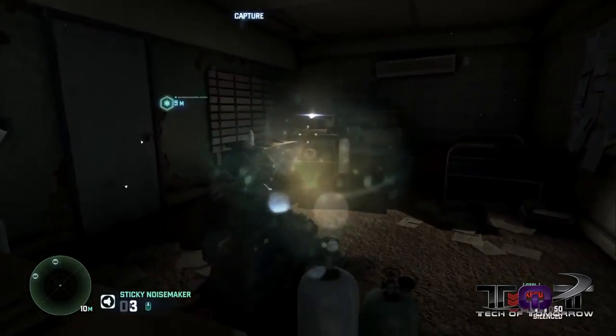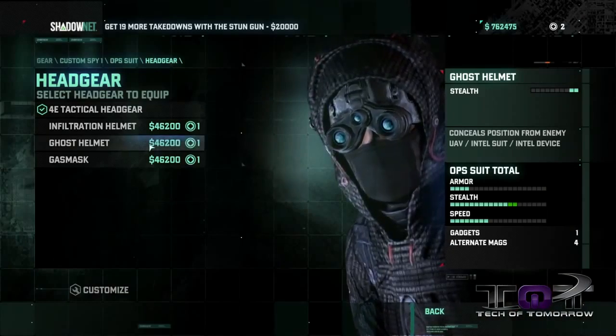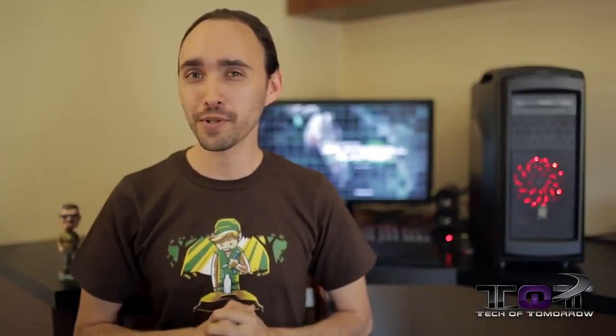Overall, Splinter Cell Blacklist is a great stealth game. The main campaign is a little on the short side, but it's supplemented by the side missions as well as the Spies vs. Mercs mode, which is a welcome break from usual multiplayer games and actually rewards good stealth gameplay in a multiplayer environment. There's also good replayability in the campaign if you want to find all the hidden collectibles or clear it on the highest difficulty settings, and any money you make in it can still be used to upgrade your character in multiplayer. With how few stealth games we see these days, Splinter Cell Blacklist is a welcome return to the older Splinter Cell formula, and is definitely worth playing not just for fans of the series but fans of the overall genre looking for something new to pick up.